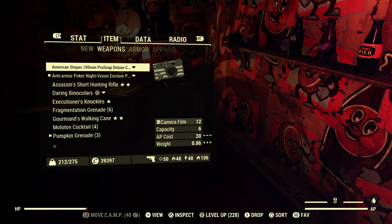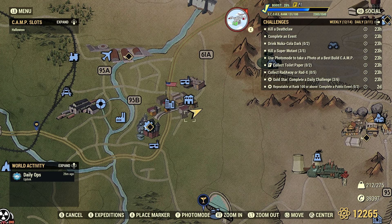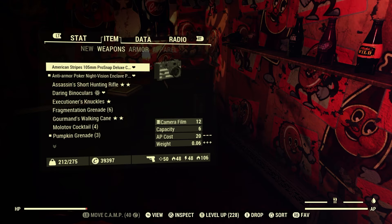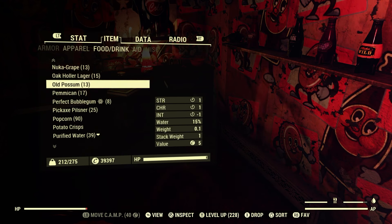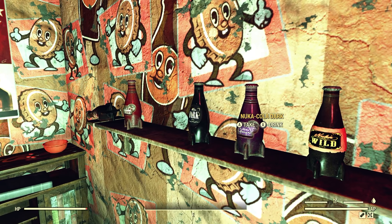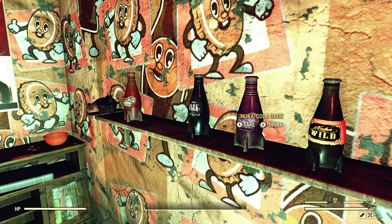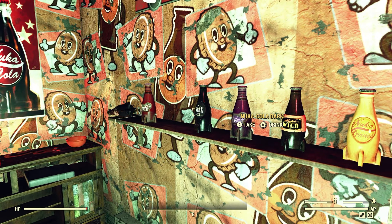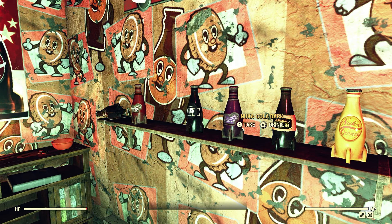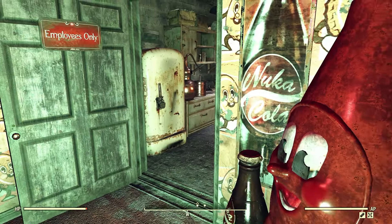I believe we have to actually drink it — confirmed: drink Nuka-Cola Dark. I've got six on me already. This is a natural spawn, and I'm surprised it's here since we're on a server with other people and I expected them all to be gone. If you come here and they're not here, server hop a couple of times but don't waste too much time — finding them here was just pure luck.